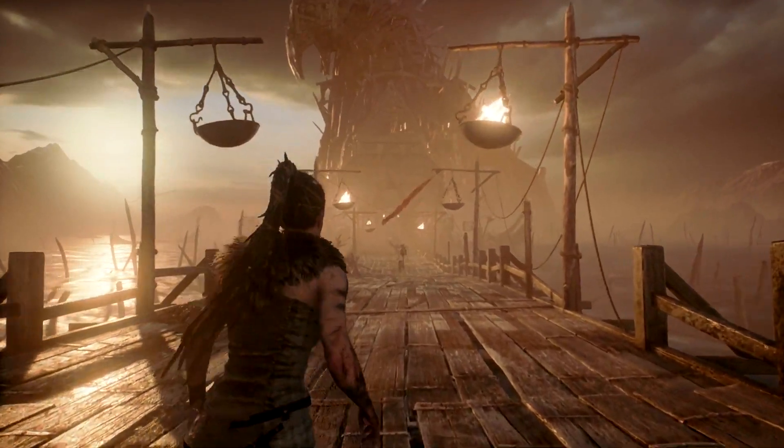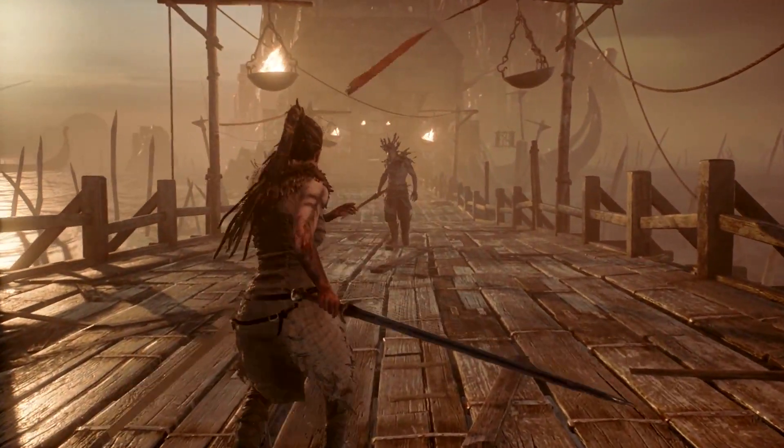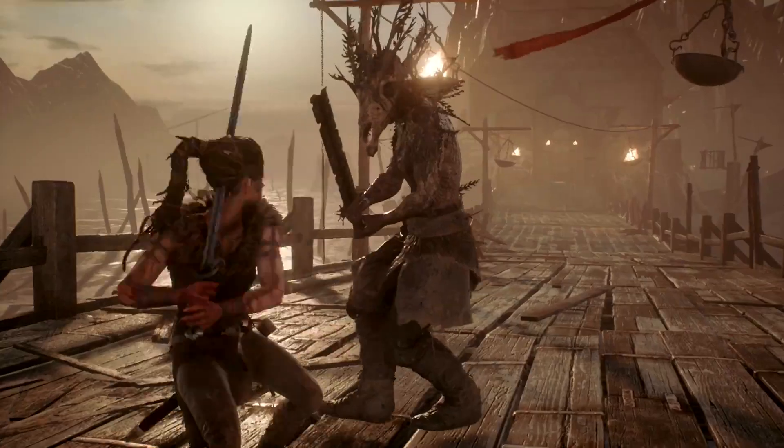Senua is smaller and physically weaker than the Vikings. It was important for us to make her feel vulnerable and not a superhero. Because she's physically weaker she needs to rely on speed and technical ability to overcome her enemies.